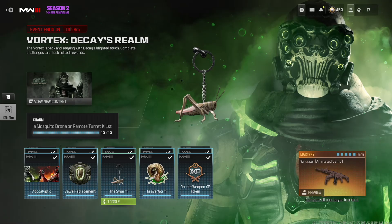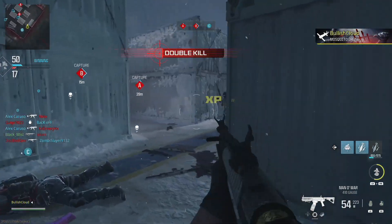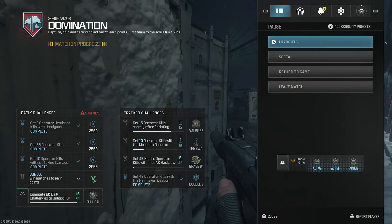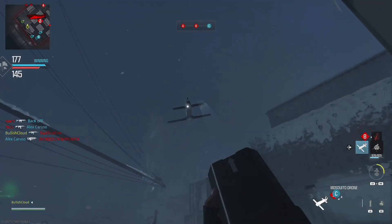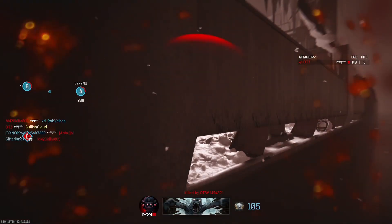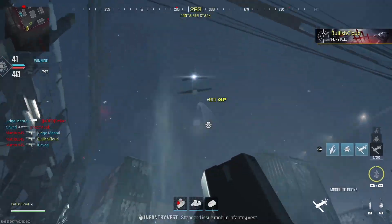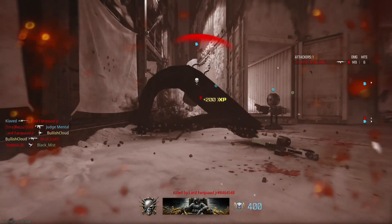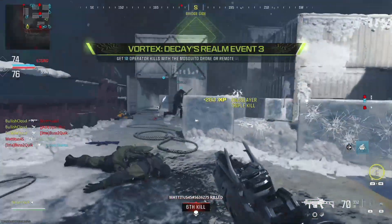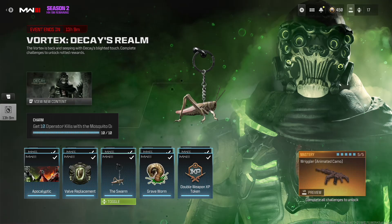The only downside is the trophy system will counter it. Gameplay of racking up Mosquito Drone kills, including accidentally killing myself with my own Mosquito. Once you complete this challenge, you unlock the Swarm Weapon Charm.